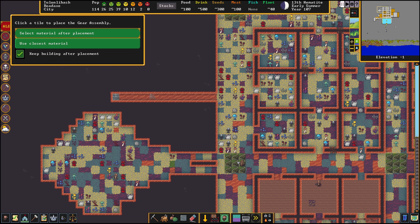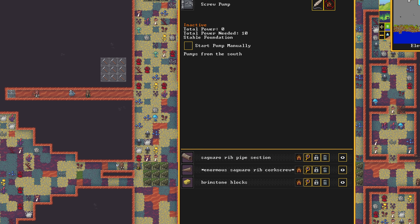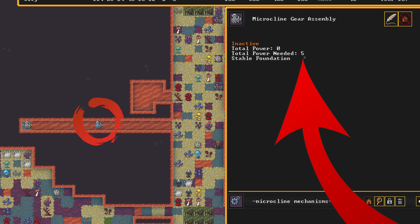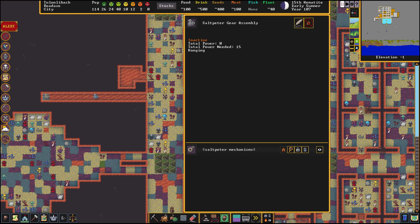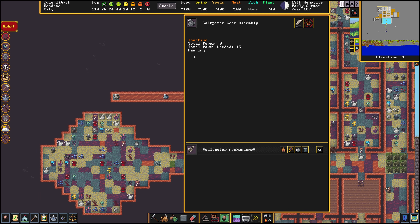We're gonna build a gear assembly of any material, and then a second one right there. Builder Tun is about to create the gear assembly on top of the pump — the screw pump currently says total power needed is 10. Now let's watch Tun install the gear assembly: total power needed is now 15. This gear assembly has a total power needed of 5. When different pieces of machinery are connected together, the total power needed of each piece is combined into an overall total for the entire system. This gear assembly is inactive, total power is 0, total power needed is 15, and it's hanging — meaning it's attached to another piece of machinery and suspended, as opposed to a stable foundation on the ground. If we were to destroy the pump this is attached to, this gear assembly would also be destroyed.